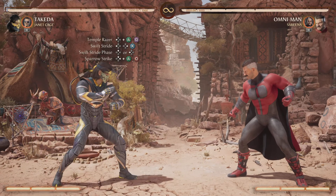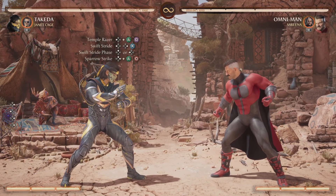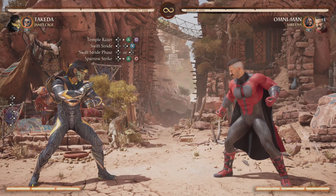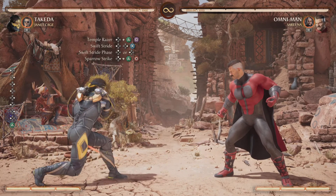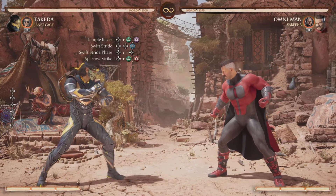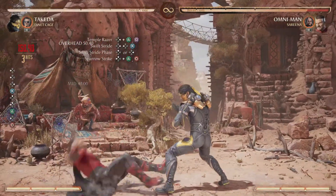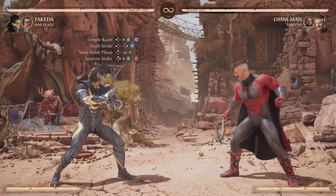After your Swift Stride phase you want to follow it up with the Sparrow Strike, which is a 2-4 in mid-air. The timing's a bit difficult, so you might want to practice the start of the combo a bit before you try to extend it further. From Swift Stride phase it'll look like this.